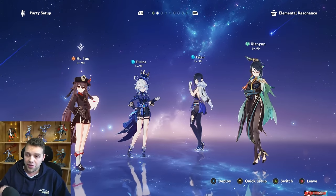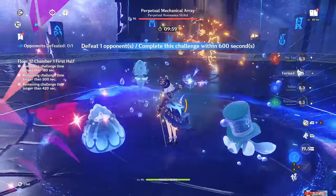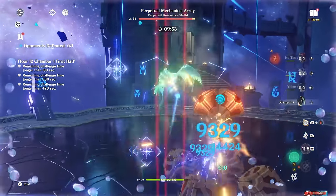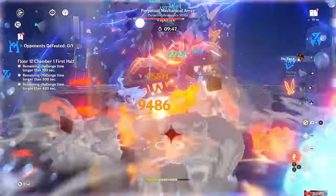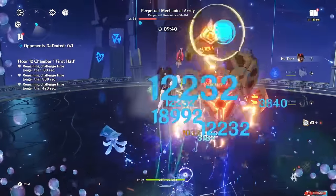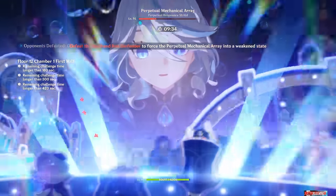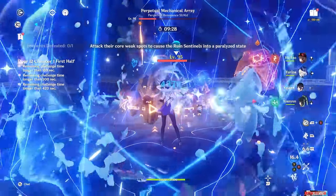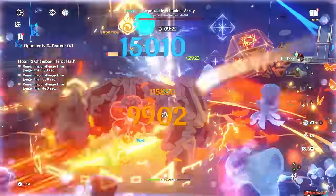Moving on to Hu Tao. This is a team that feels really, really crazy. My Hu Tao was able to hit up to 130k with her plunge attack, and that's not with a pyro swirl — that's just raw vaping damage. To be fair, my Hu Tao is well built and she was using the Staff of Homa, but because she's not under 50% HP, the Staff of Homa isn't even that huge of an upgrade over Dragon's Bane on this team. I wouldn't be surprised if, with the right investment and right builds, this is one of the highest single target damage teams in the entire game. I think this is going to clear Hyper Bloom, easily compete with Nouvellet, especially at C0.